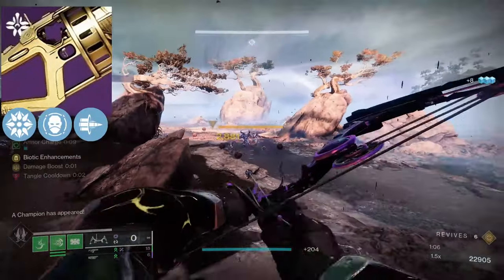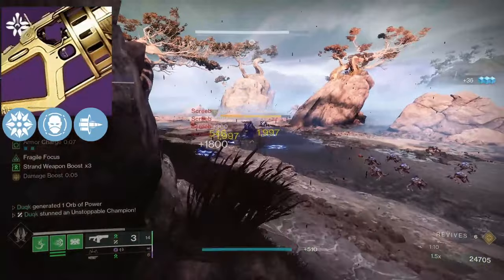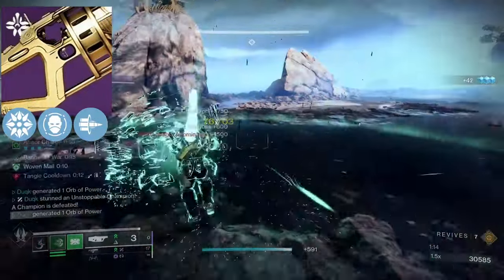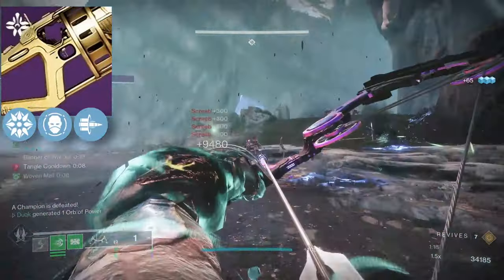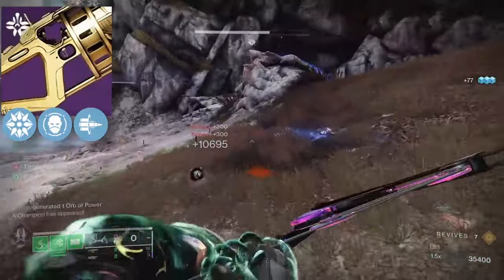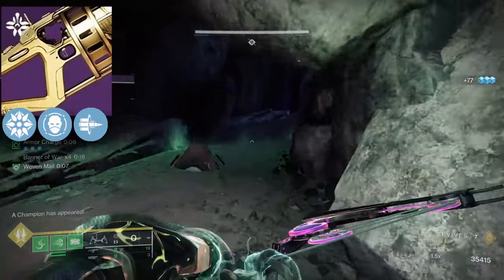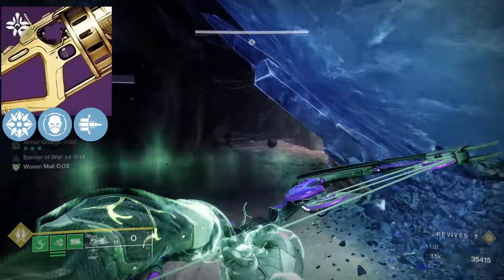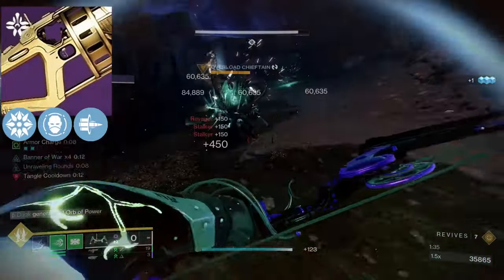Previously, the best GLs utilized Explosive Light for a 60% damage increase, but this was capped to only the first 6 or 7 shots if enhanced. Bait and Switch gives a flat 35% when active, which is obviously less of an increase, but you can dump the whole reserves while it's active. With Envious Assassin, this is the easiest way to get through the whole reserves. Within the 10-second window, you can go from full to empty, which works out to be more overall damage than dumping the whole reserves with only the first 7 shots getting an additional 60% from Explosive Light.